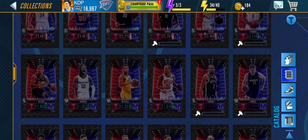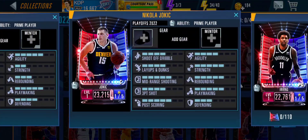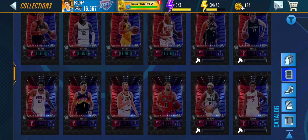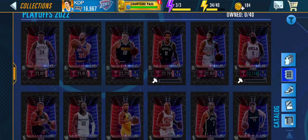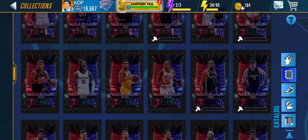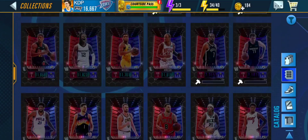The next event is King of the Court, featuring the pink diamond Nikola Jokic, the diamond Jimmy Butler, and the onyx Luka Doncic — who is also craftable. Then we have the 3v3 Gauntlet event, which I've actually never played, featuring Stephen Curry, the diamond Donovan Mitchell, and the onyx Kevin Durant.